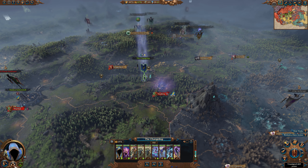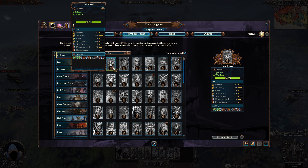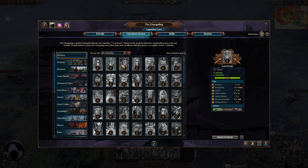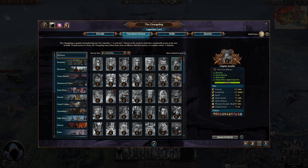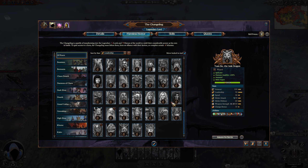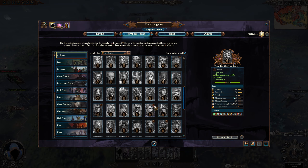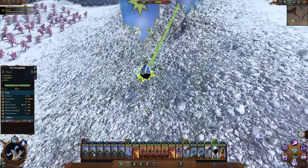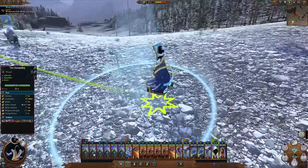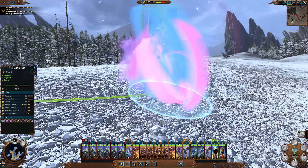The final mechanic the Changeling has access to is shapeshifting — incredibly simple, but also incredibly cool. The Changeling can shapeshift into the form of any legendary lord or hero he defeats in battle or is in an alliance with. You can also unlock various forms via schemes. Once unlocked, you click below his portrait and choose from your selection who you'd like to play as in battle. You can always switch back to the Changeling himself via an activatable ability in battle, going back and forth at will, with each transformation having a two minute cooldown. He quite literally becomes them — stats, abilities, and all.